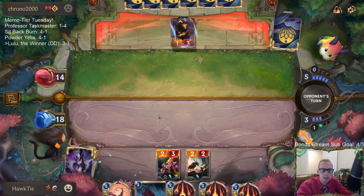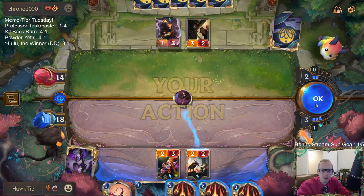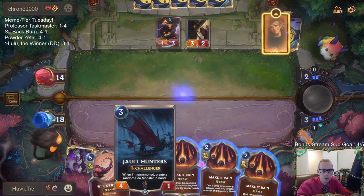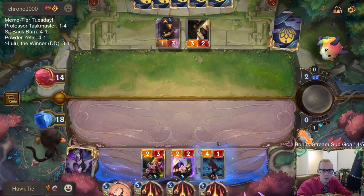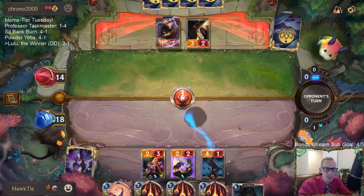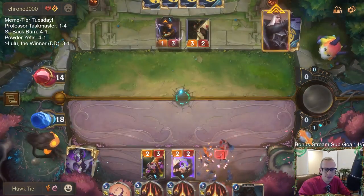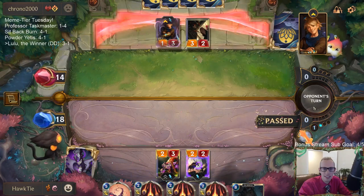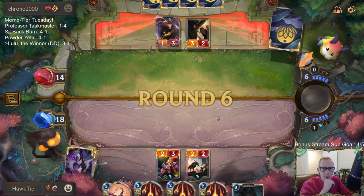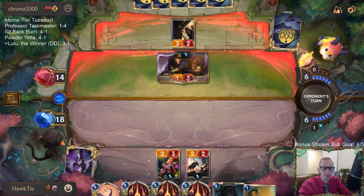Maybe they tap out? Oh — Danger Pay. No... sea monster. Terror of the Tides is the worst sea monster to make. So they just have very good cards and I'm getting the worst possible draws. One shot. All skill.